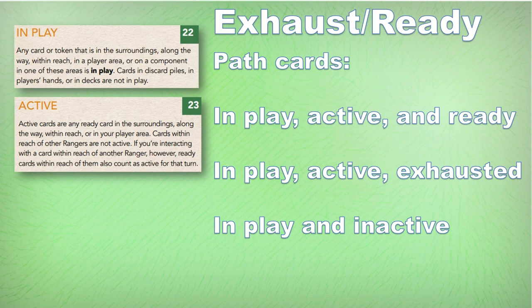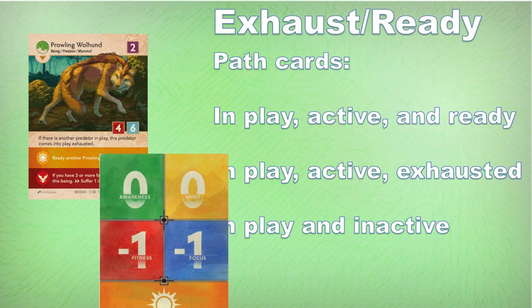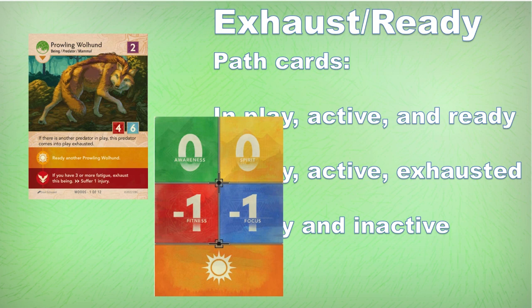Let's look at a path card that's going to be ready — a Prowling Wallhound, probably the first predator we encounter on our first days as rangers. Say we're taking a test on a piece of equipment in our play area and testing awareness. We pull a zero, so maybe we succeeded. Now we have to do the challenge effects. The challenge card provides us a sun icon, and we look for all sun icons on the active and ready cards, down to the Prowling Wallhound itself, with its sun icon telling us to ready another Prowling Wallhound — not a big deal in single player, but could be significant in multiplayer.